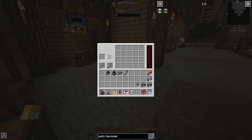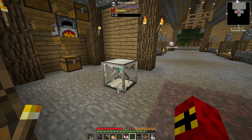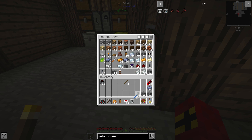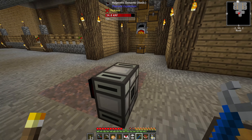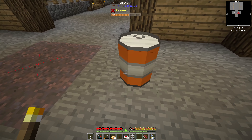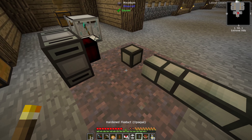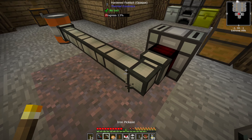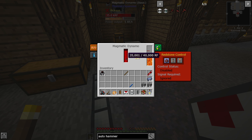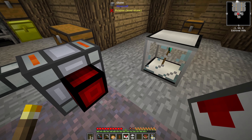We grab some cobblestone and throw it in the hammer — and nothing happens. Why? Because it needs power, just like a lot of machines in this modpack. So we'll put on our magmatic dynamo, grab the crescent wrench, and flip this the right way. I've got a drum of lava around here somewhere — there it is. We'll put the drum of lava right there. This is only temporary — I'm going to move this into a more permanent location, but I figured we'd set it up together first.